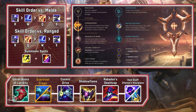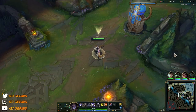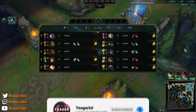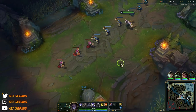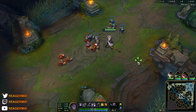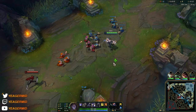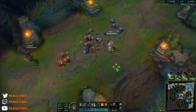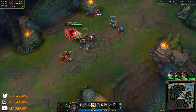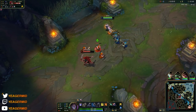Hey guys, welcome back. We are playing Sylas today — an AP fighter known for his ability to steal away enemy ultimates and use them against the enemy team. His passive: every single time you use an ability, your next auto attack becomes empowered, giving you a lot more attack speed and dealing AoE damage around you. Even though it deals AoE, the primary target still receives most of the damage, so when trading make sure you're directly hitting the enemy champion.